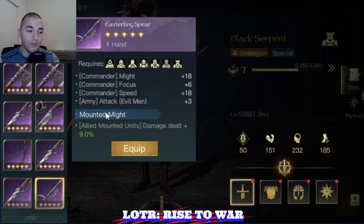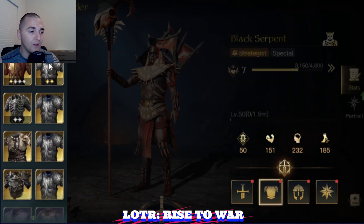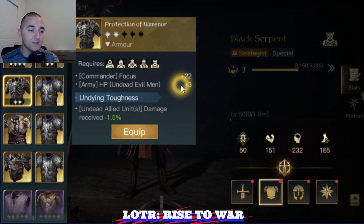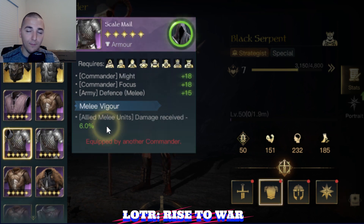You can also use the Easterling Spear if you're going to run Cavalry — very similar concepts to the Witch King. Get as much plus attack as you can to really amplify that 60% damage bonus from round one. For the chest, you're probably going to want to run Evil Men on Black Serpent. In that case, you're going to want to run the Great Plate of the East or the Protection of Numenor as your primaries because of the plus HP.